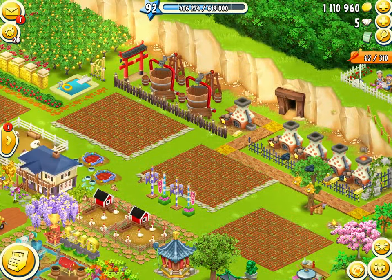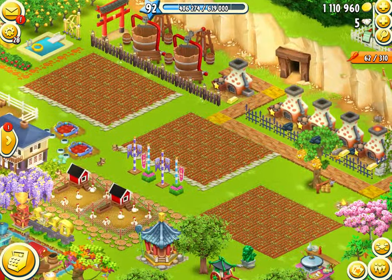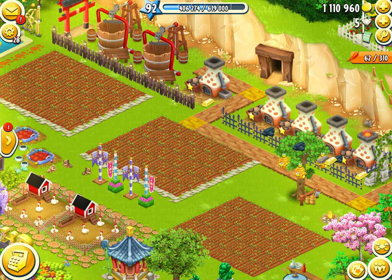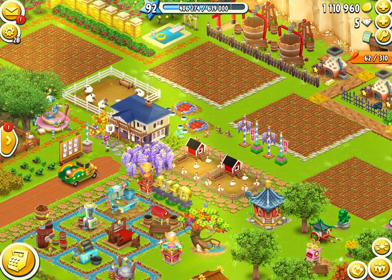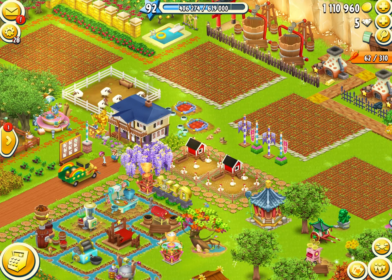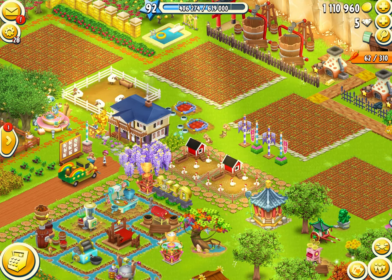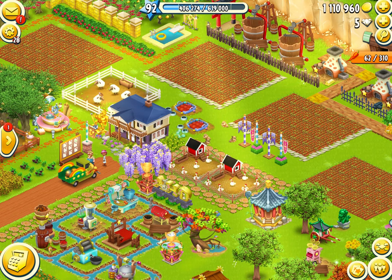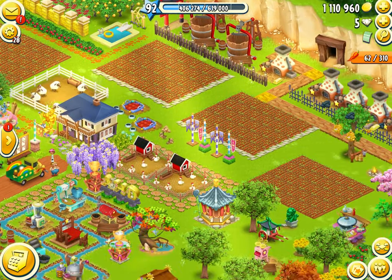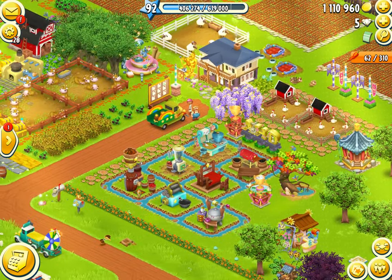Number two: strawberries overnight. Strawberries take eight hours to grow, and a healthy human being sleeps around eight hours per night. So when you go to sleep, fill your fields with strawberries — it's gonna give you a lot of coins and a lot of XP. You're not slowing down your other activities because you won't be playing in the middle of the night anyway. I also recommend the chili pepper: four hours to grow and a decent XP ratio. Those two crops are something you should be aiming for.